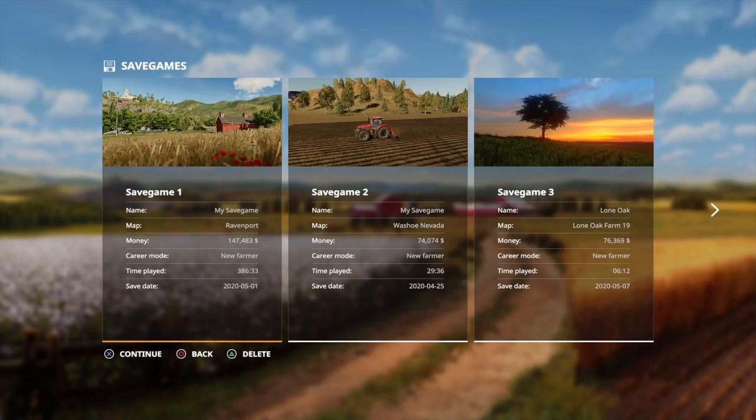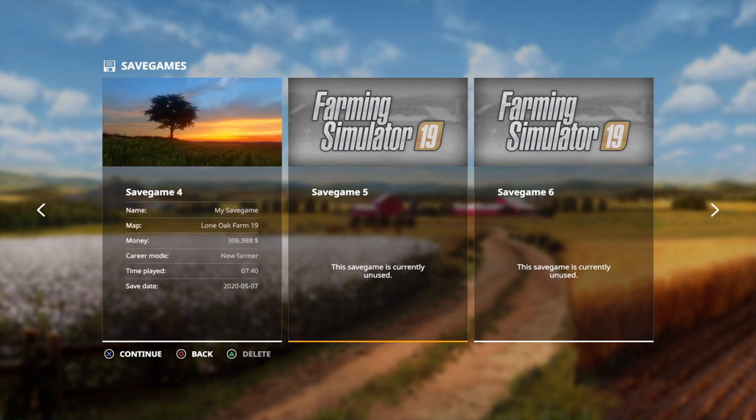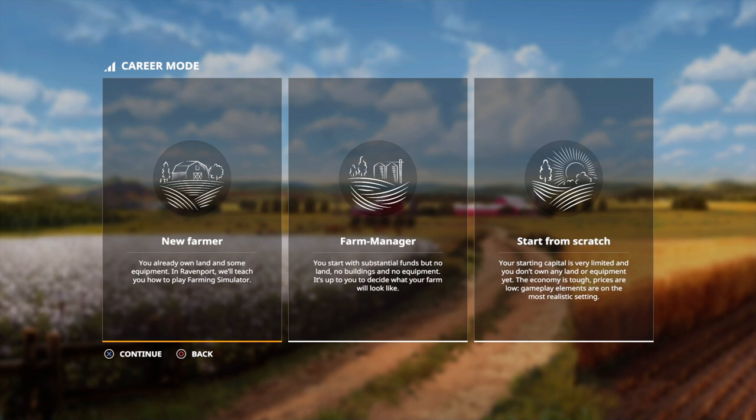You've also got trophies, the PlayStation Store options, and credits. We're going to be looking at the career. This is the save game screen — these are all my saved games, with 10 different slots. We're going to go to save game 5. You've got farm manager and start from scratch — we're going to ignore those two. They're for experienced players who want more of a challenge. We're going to go on to new farmer, where we'll already own some land, some machinery, and have some crops in our silo.